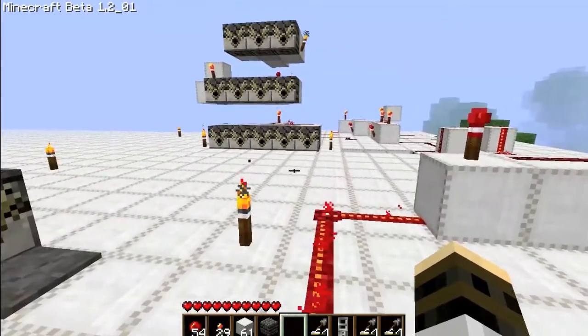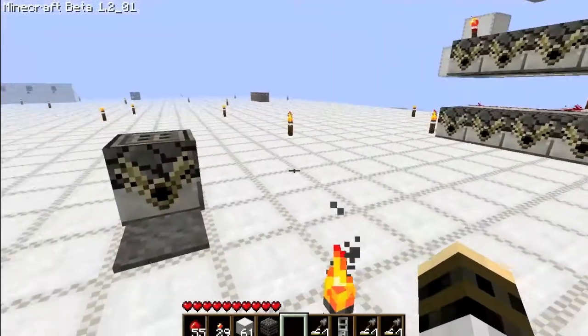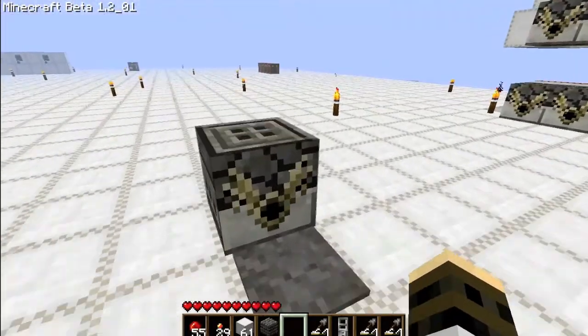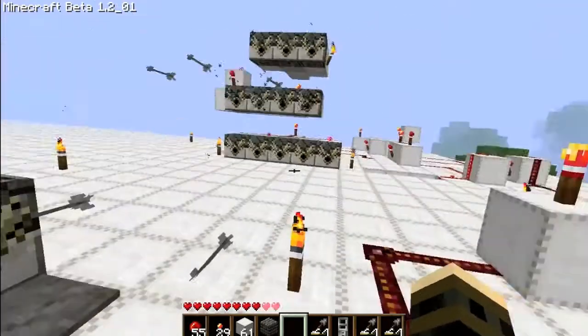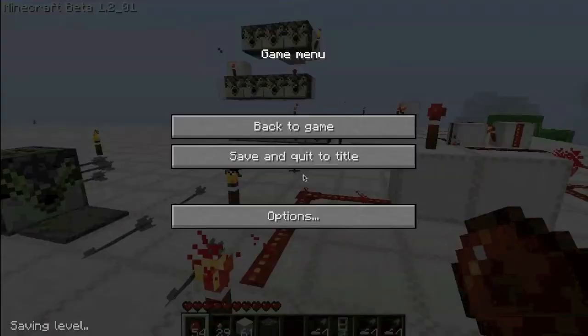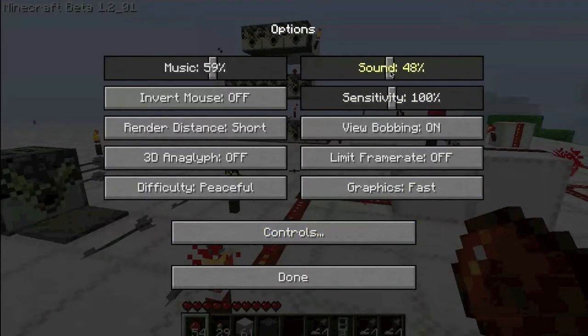I'd like to show my replica of that, and I'm basically just going to show you how to do it. As you can see here, I got my dispenser with my pressure plate — step on it, and that happens. I'm going to turn my sound down because it's really loud.